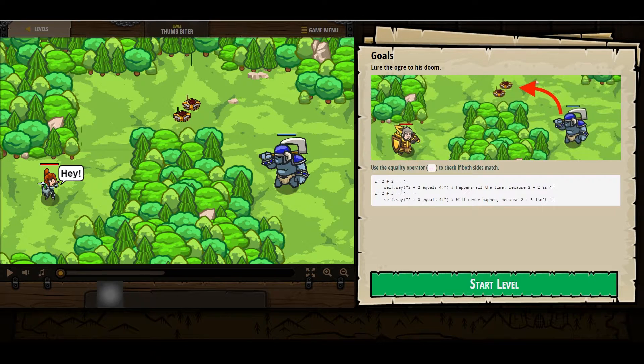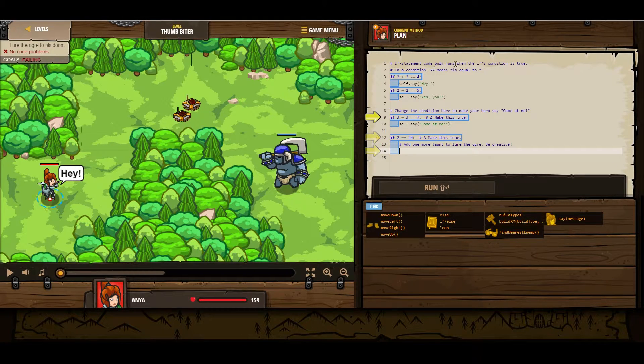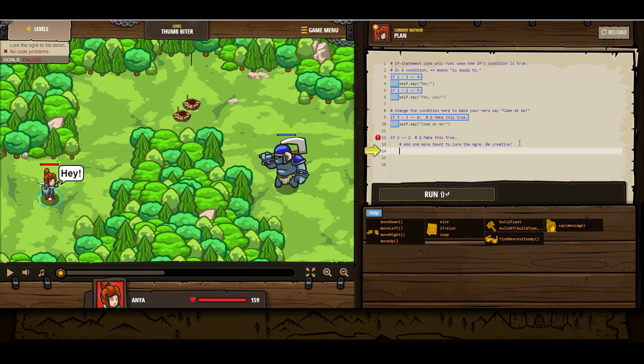If two plus three equals four, which is not true, this will never happen. So always a good thing to keep in mind — if-statement code only runs when the if condition is true. So if two plus two equals four, then it will say hey. If two plus two equals five, it will say yes you — but it will never say that because that will never be true. So you want us to change the condition here to make your hero say come at me. So if three plus three equals six, the character will say this. They want us to make this statement true. So the easiest way to do that, since there is no arithmetic here, is to just make two equal two.